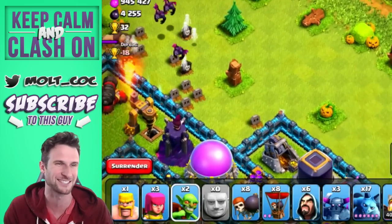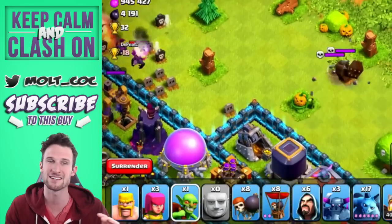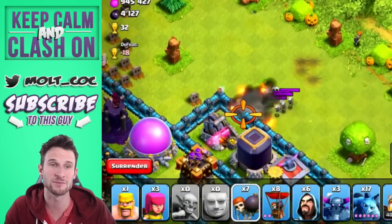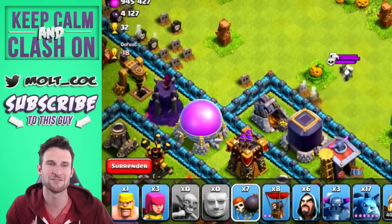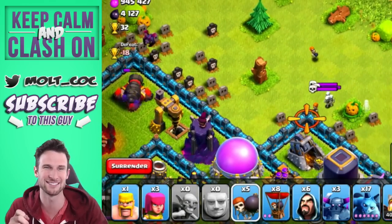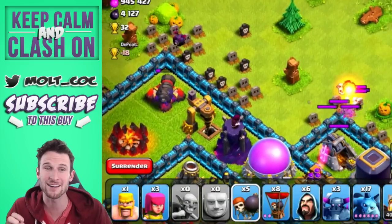There go the minions, and there go the trap skeletons chasing after them because that was an air trap — you can see they have those balloons attached to them and they chase after the minions. The minions did a great job of taking them out right there. You can see we're using some goblins to activate that other one, and the little skeletons that pop out do a pretty good amount of damage as well as cause a great distraction.